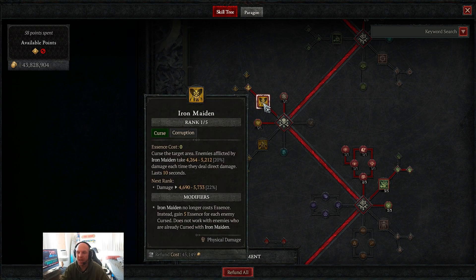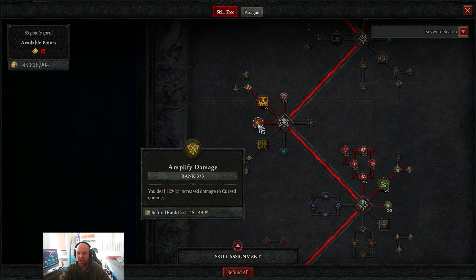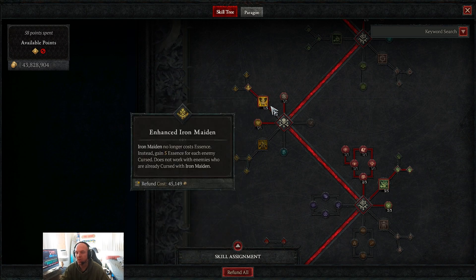For curse skills, we use Iron Maiden with one point into Enhanced Iron Maiden, mainly because it makes it free — no essence cost to cast, and we gain essence per enemy. We also take Amplify Damage, which is a 12% damage increase to cursed enemies, giving us a damage boost and helping with essence generation.